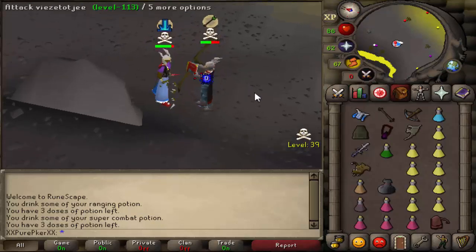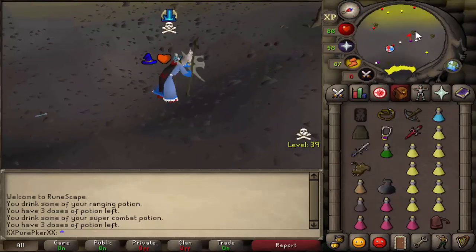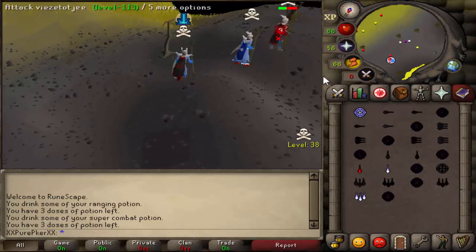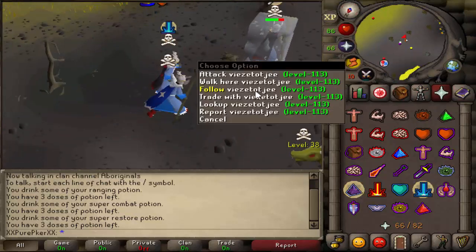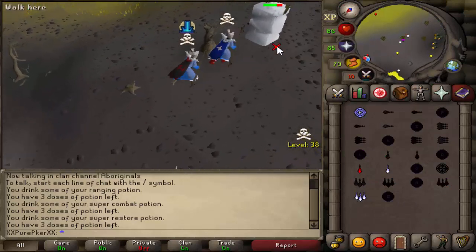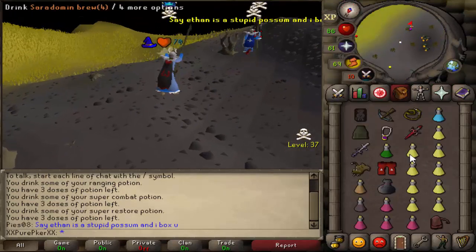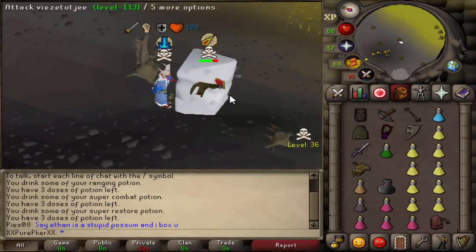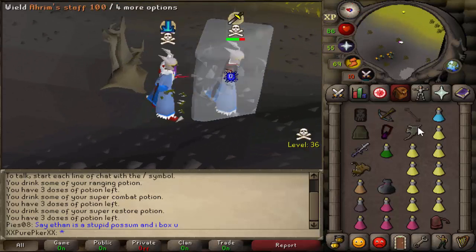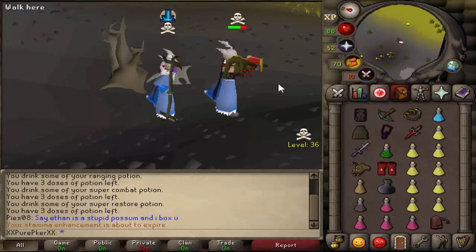I refuse to believe I'm not going to kill him. I'm not going to whip him through his robes — I refuse to believe it. Did I just freeze the wrong person? Oh, I thought I did for a second, that would have been mad awkward. Barrage him out. Splash. He's actually going to get away — that's the sad part. He somehow tanked this, I don't get it. Go for another bolt.